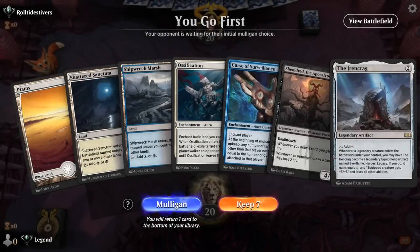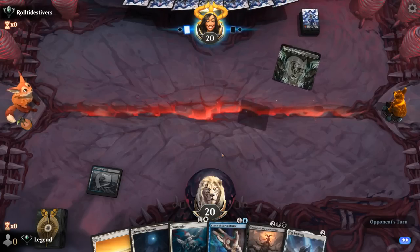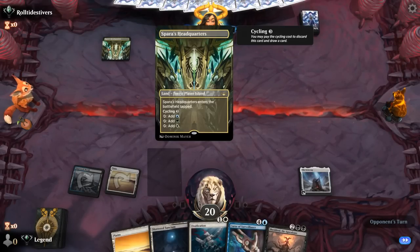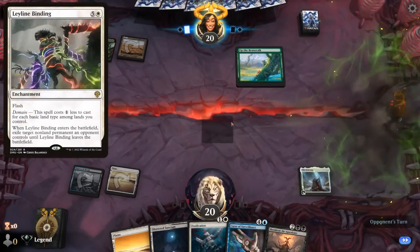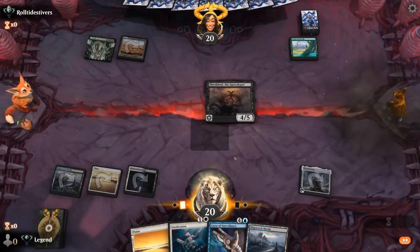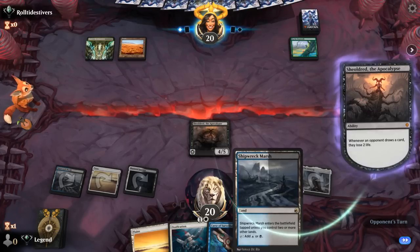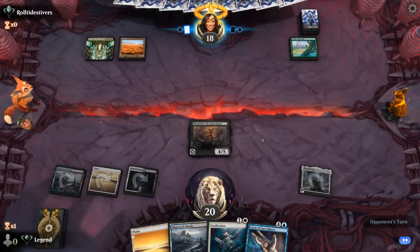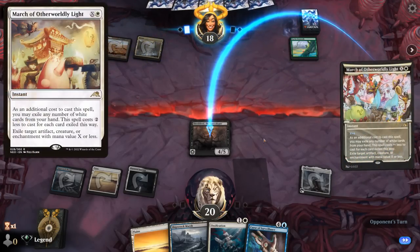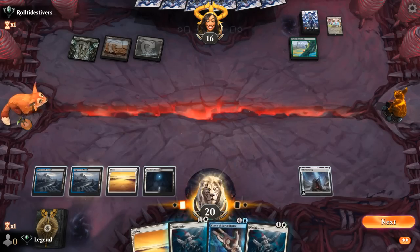We're on the play with a keepable hand. Got Ironcrag setting up turn-three Shieldred, turn-four Curse of Surveillance — that's kind of the dream. Although I'm sure the opponent will have some answers, being a multicolored domain deck with cards like Leyline Binding, which combos quite well with Up the Beanstalk. Opponent can cast a three-mana Binding, and they're going to March instead, pitching a card — that also draws with Up the Beanstalk. Shieldred deals two more on the way out. Let's hope our Curse can stick around.